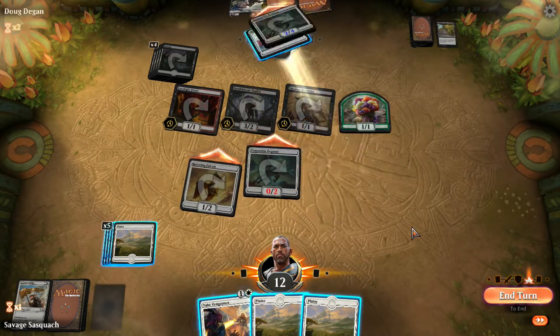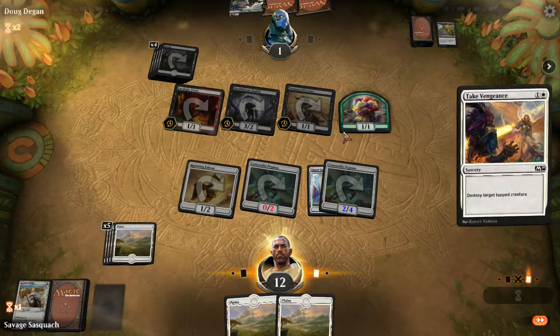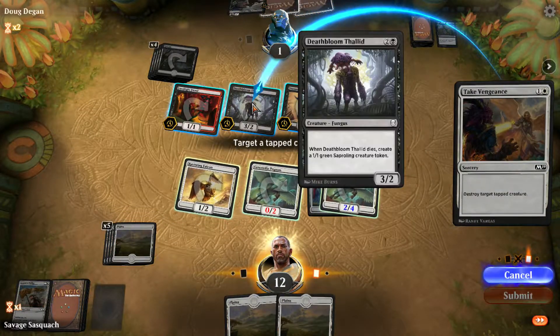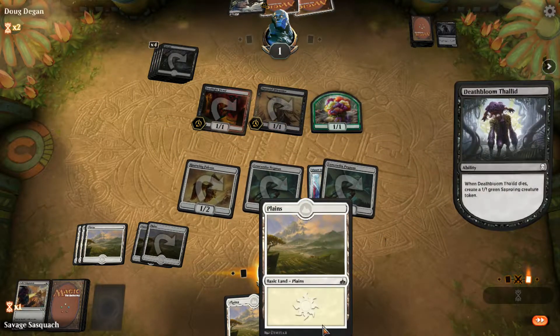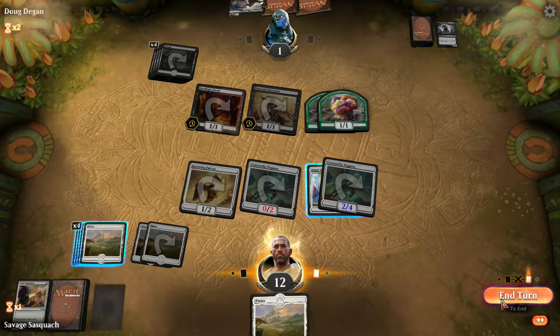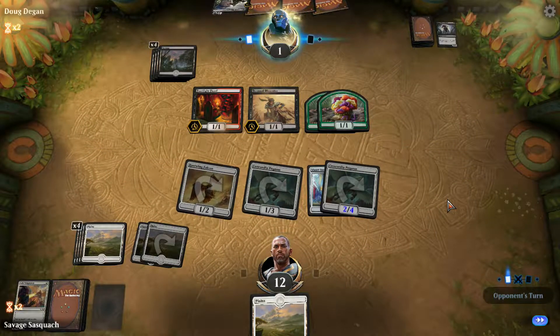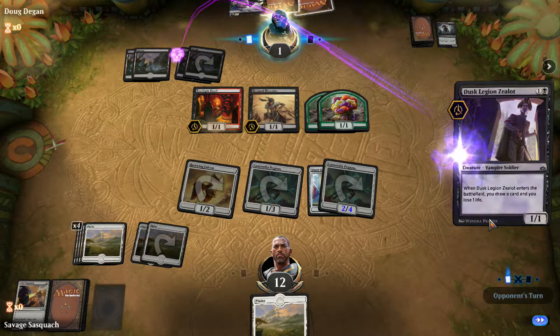Oh, look at you. You want to start getting cute with me? I'm going to get cute with you. I don't want any kind of ultra-scary card. Let's go ahead and drop the extra land. He's got to stop 3 flyers next turn and be able to make all his guys... yeah, let's go!